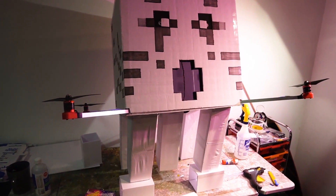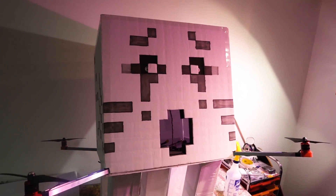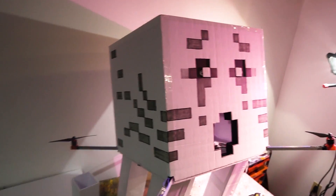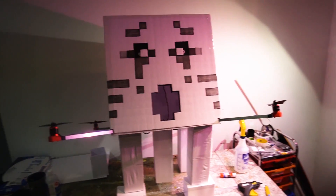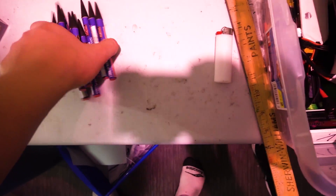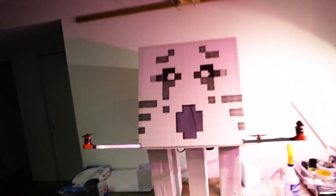I've replaced a lot of the foam board on the legs with paper — removed a lot of material and probably a lot of weight. I didn't bother with the head because it's not worth cannibalizing it for a few extra grams since it looks good as is. Now this thing is ready for fireworks. I also bought some fireworks — little rockets and a few bigger ones — and I just need to figure out how to attach them to the ghast.